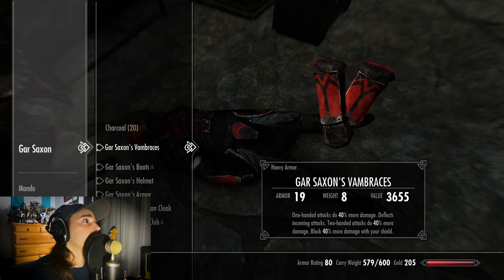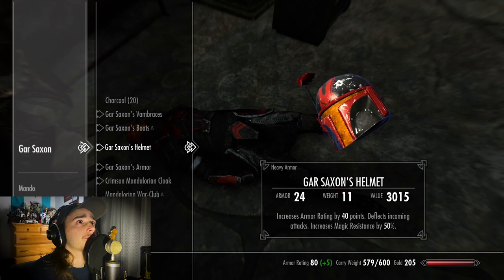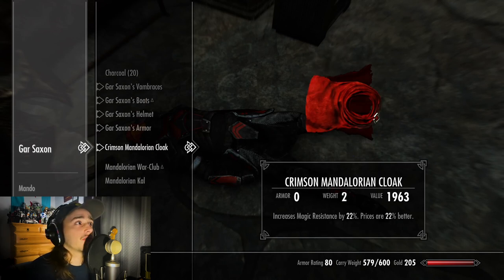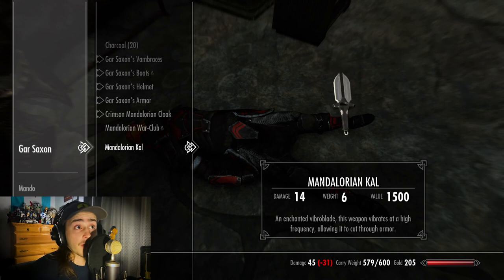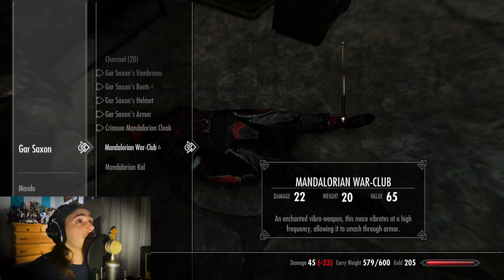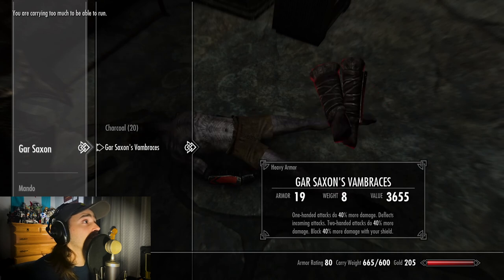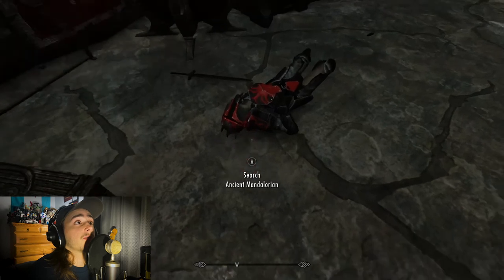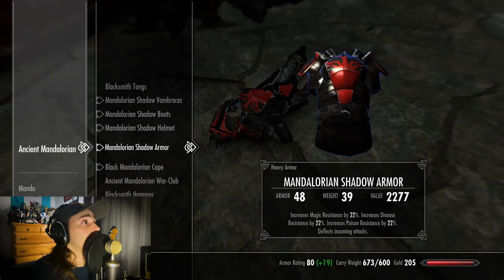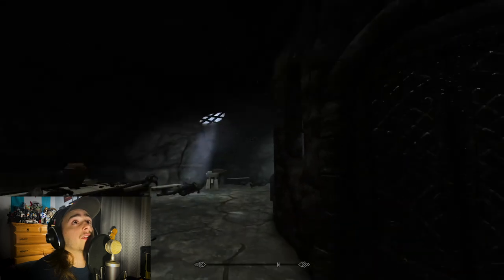Right here it looks like we have Gar Saxon. That is super cool — I have not seen this one yet. I have played through this mod once, just to kind of get a feel for what was going on. Mandalorian call — like a vibroblade. Super awesome. We've also got a war club. I'm just going to take all this stuff and we will figure out a solution for being over-encumbered in a second.